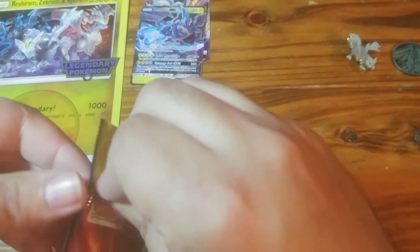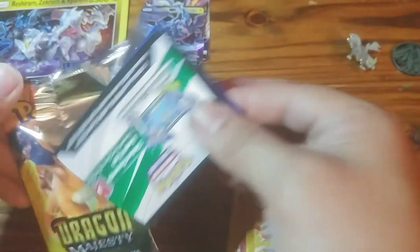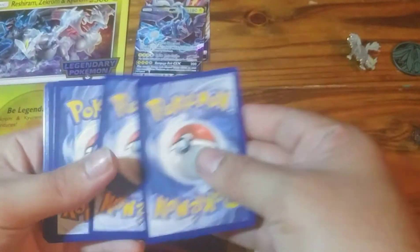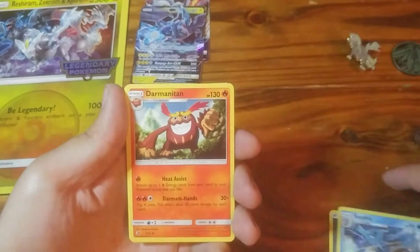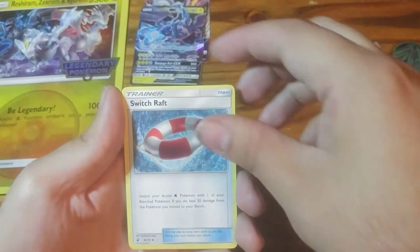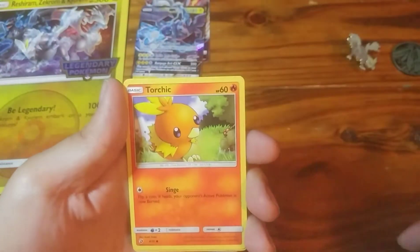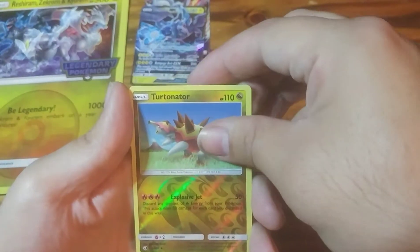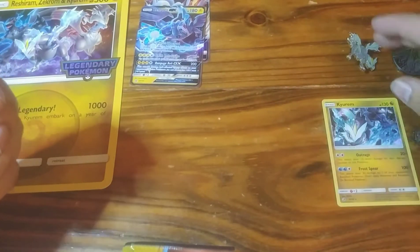Alright, let's start with the Charizard pack — pack number one of six. We've got a Metal Energy, Seedra, Drampa, Switcheroo, Dratini, Kangaskhan, Litten, Horsea, Torchic, Turtonator. And our rare goes to a Hollow Kyurem. So that's appropriate, with a Kyurem pin and Kyurem coin.